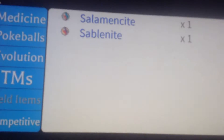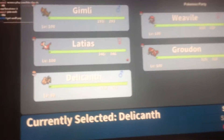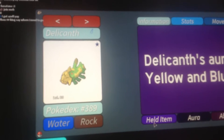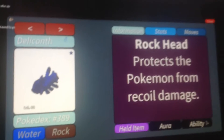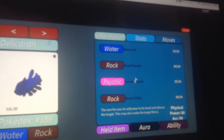Sorry, so Delicanth — shiny. The aura is yellow and blue. Ability is Rock Head, which protects the Pokemon from recoil damage, which is really good. Moves: Waterfall, Head Smash, Zen Headbutt, and Rock Polish.